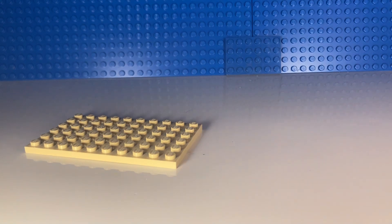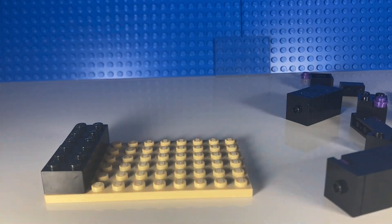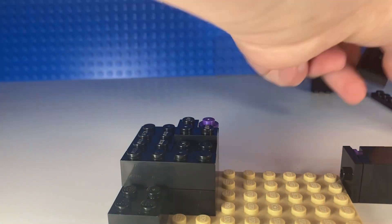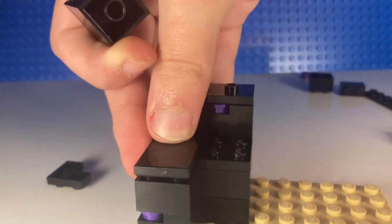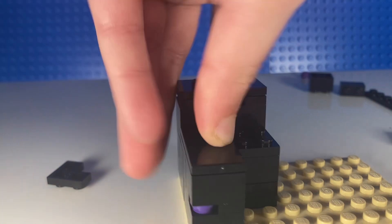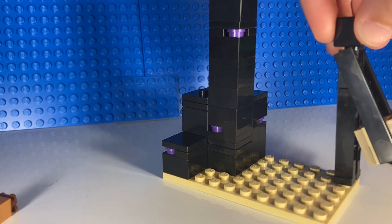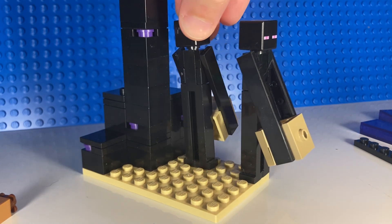The next battle pack is going to be based off the End. The side build is probably going to be just an End pillar with a bunch of Endermen — so just an Endermen battle pack. I just kind of shoved a bunch of parts together, because I had this other set with a Nether portal, so I took the Nether portal apart and made a pillar with it. Then I went to my LEGO Minecraft drawer, grabbed some Endermen, and just shoved them on there. It actually ends up looking pretty good — seems like something LEGO might make.